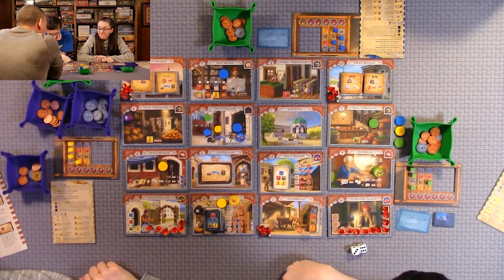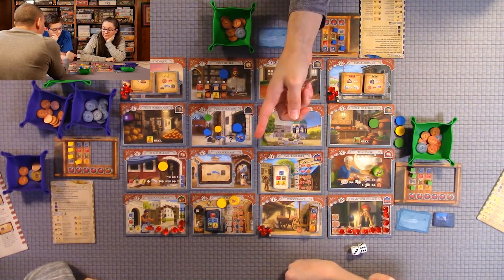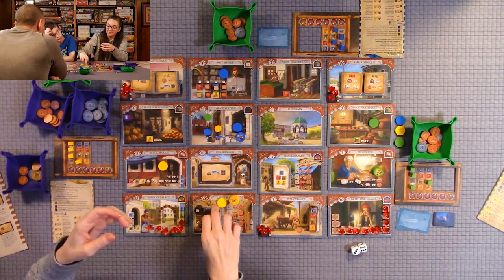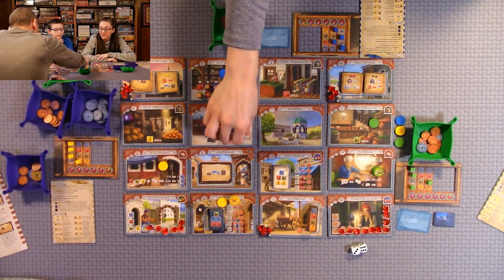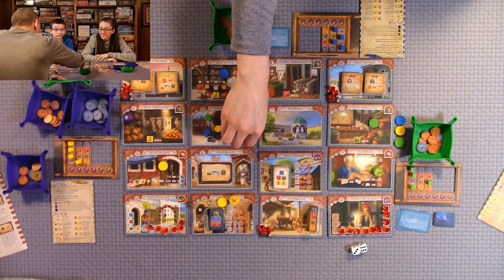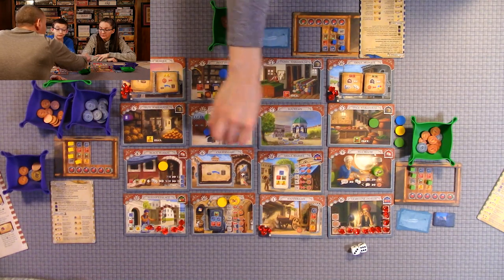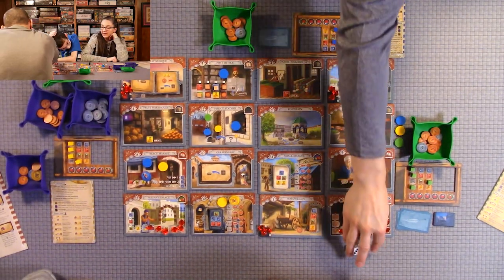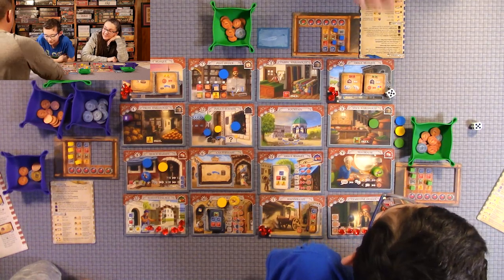My turn. I'm going to the wainwright and purchasing additional storage on my wheelbarrow for seven lira. Now it's Anthony's turn — he moves right here. He has two red, two blue, and one green, so he gets 25 lira — he had all five goods. And he does the smuggler to get one blue, costing two lira. The smuggler then rolls and goes to location number four.